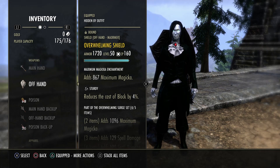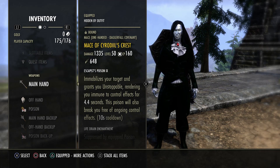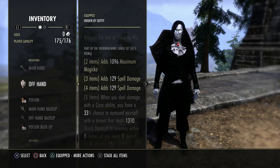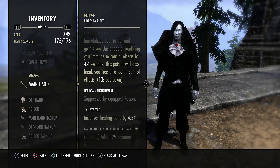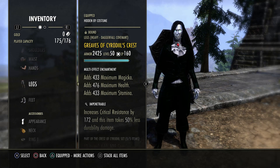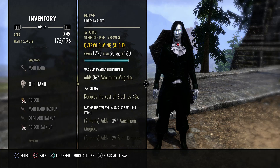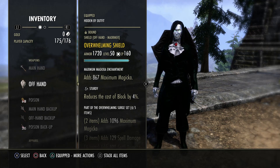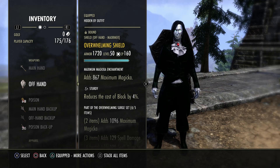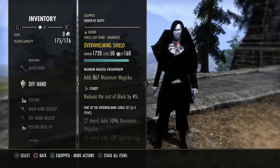We have Cyrdal's Crest on five pieces: the 1h on the back bar and four body pieces. For the shield we have Overwhelming to keep the four piece as well. On my magDK I just had six pieces of Crest on my back bar, but now I have four pieces of Overwhelming to get that spell damage bonus too. The 1h is powered and the shield is sturdy. I'm running four sturdy pieces - chest, hands, boots, and shoulder - and everything else is impen. Especially next patch with impen getting nerfed again, I'd suggest working sturdy into your build.